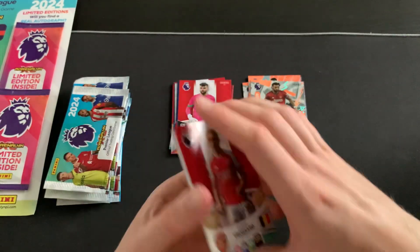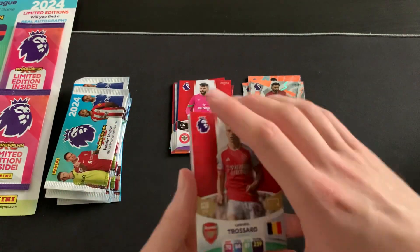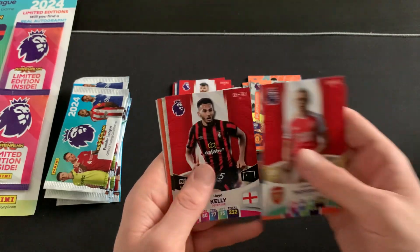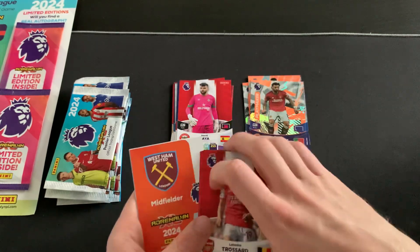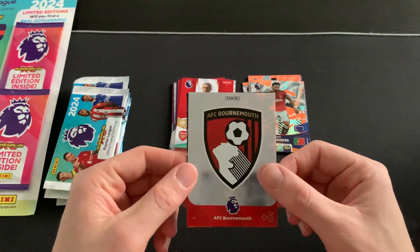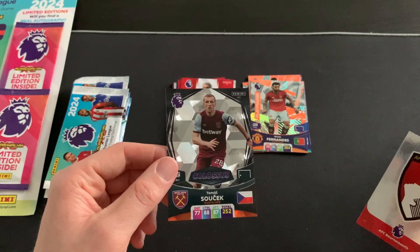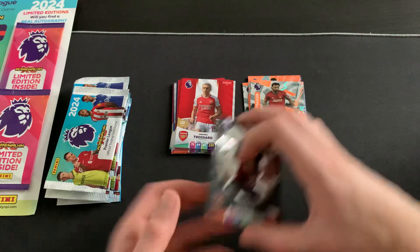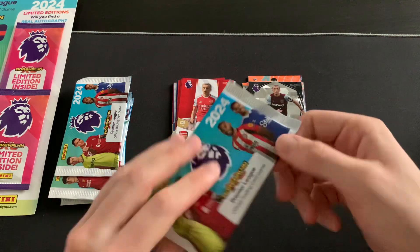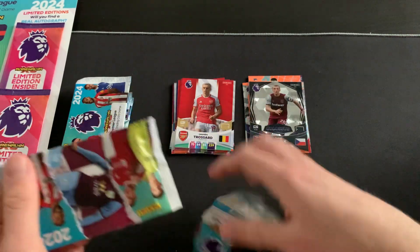After these marked packs I'm going to start targeting products with a guaranteed golden baller - otherwise you just accumulate too many spares chasing them from standard packs. Packet four gives us Trossard, Eriksen, Lloyd Kelly, and Miguel Almiron, then a code, followed by a Colossus Thomas Soucek for the Hammers! The Colossus cards are one in fifteen this year, so we've definitely beaten the odds getting that one.